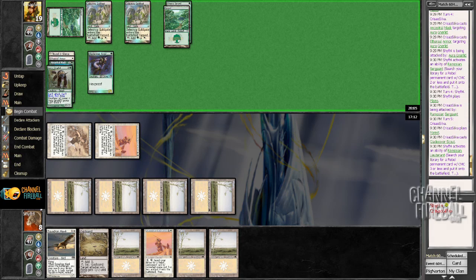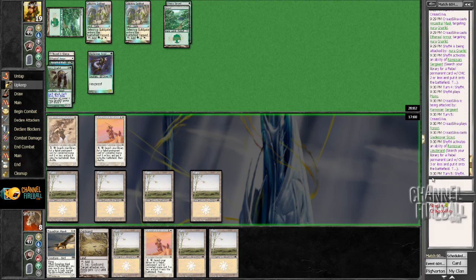For the Gnarlid, which is now 15/15. Good — no instant speed enchantment removal.